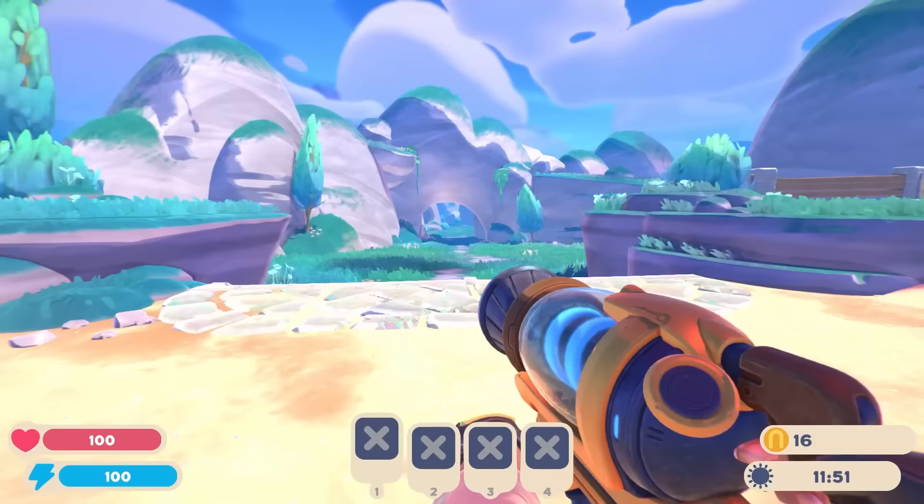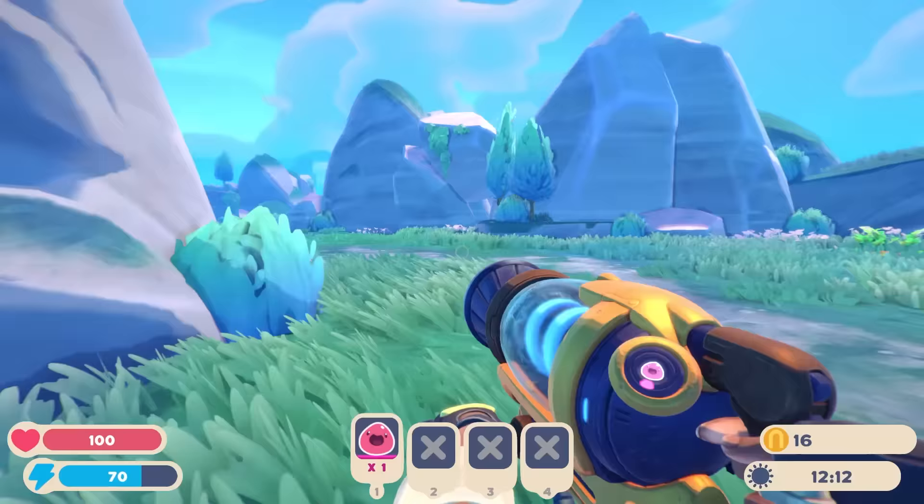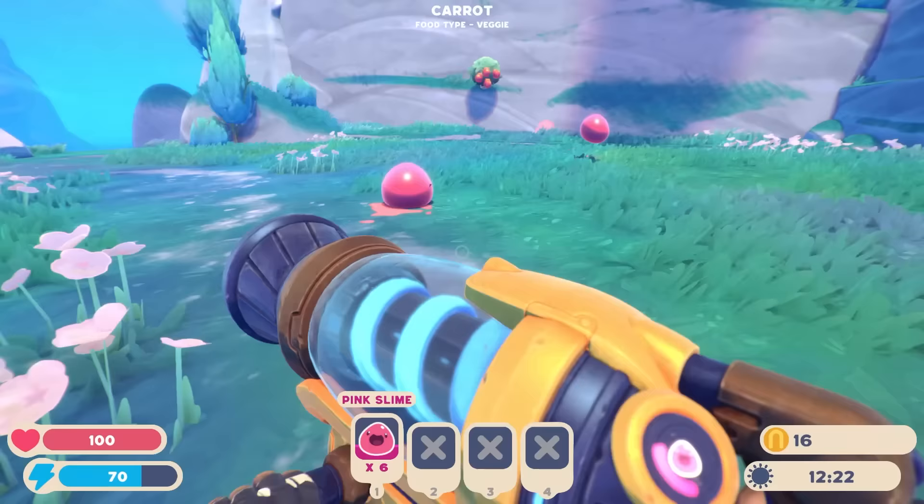I'm so excited! There's a pink one — I want you in my backpack. I'm just going to kidnap you and take you home and then force feed you until you poop. Oh, there's tons more — we got another plant. Get in my backpack, and you, and you, and you. There's so many slimes, I need them all.